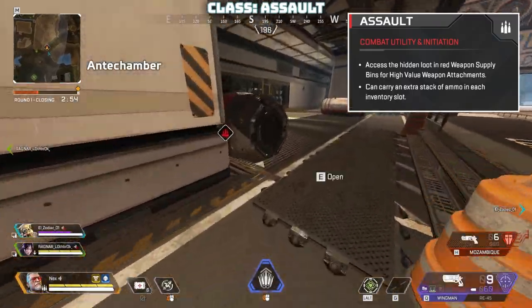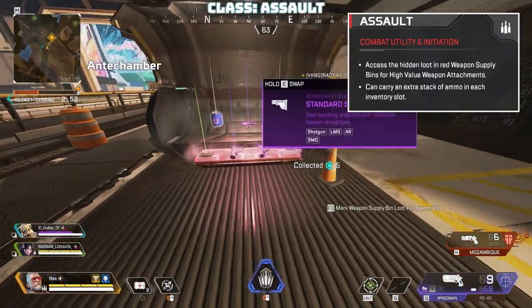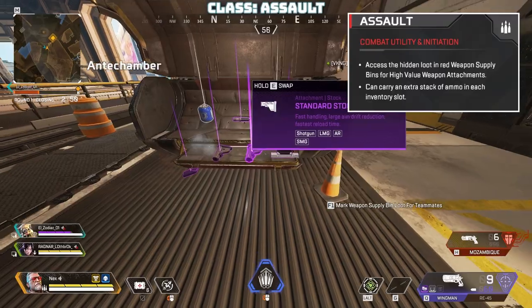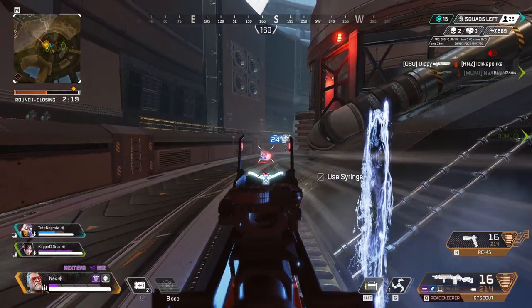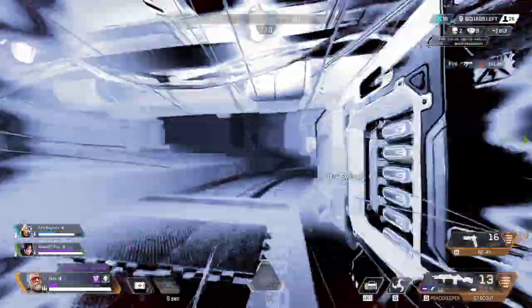Lastly, Ballistic belongs to the assault class. This means he has the class perk of unlocking weapon supply bins that hold upgrades tailored to his team's current loadout, plus he can hoard more ammo per stack compared to standard legends. That's the basic rundown of Ballistic — but we're just getting started.